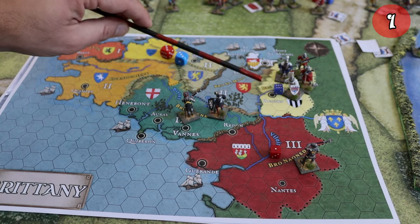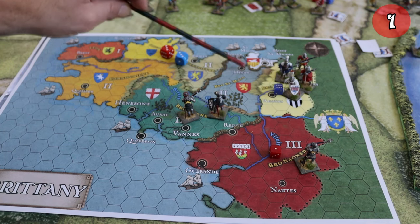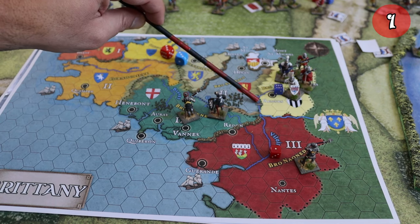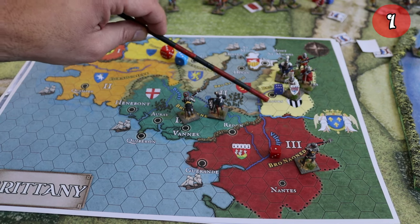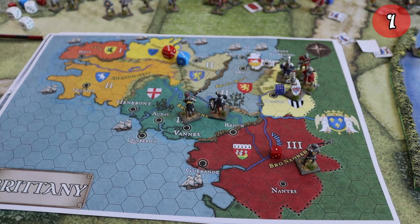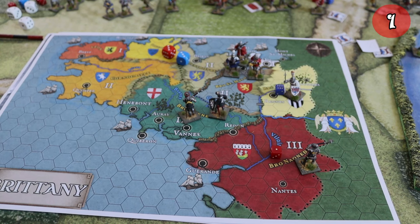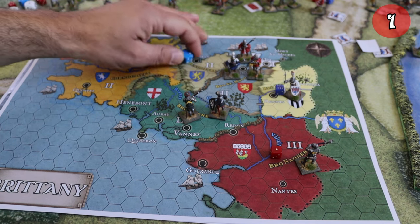The French do the same thing, but they move all three commanders, because Rennes and Dinan provinces are divided by a river with a bridge — a river without a bridge allows only one commander, but a river with a bridge allows up to three. That's a great advantage for the French, and they move all three commanders except their two-star leader to the area of Dinan, Lepro-Saint-Melo. So Jean de Beaumenoir stays in the home province, while Sir Oliver, Sir Guy de Rochefort, and Raoul de Caos move. Two impulses remaining for the French.